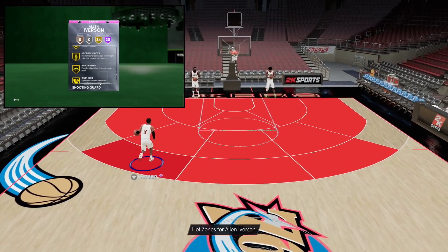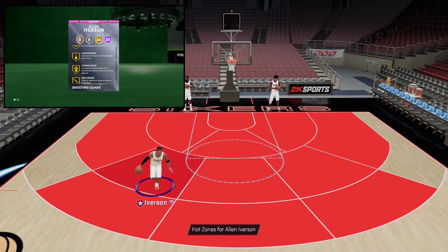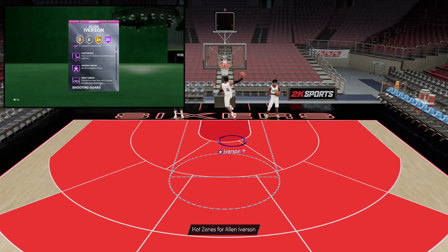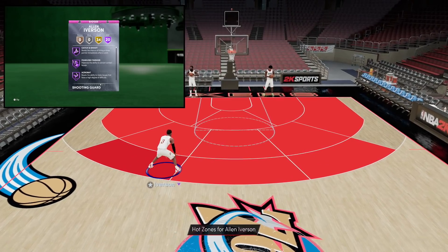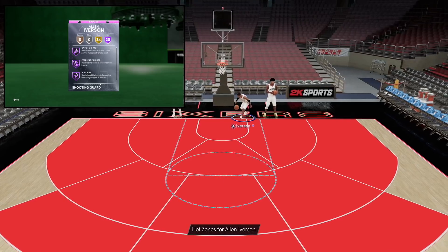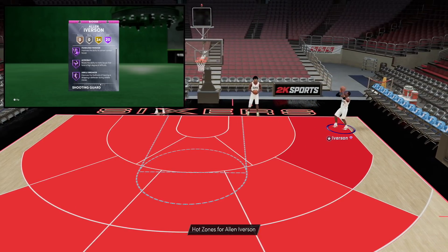What I really like about Hall of Fame Clamps is the old Iverson could not hold clamps whatsoever. Now we've got an Allen Iverson with Hall of Fame Clamps, Hall of Fame Range, Hall of Fame Handles for Days, and Unpluckable — so now we can really take this Allen Iverson to the top of his limits. His hot zones are the exact same as the old card; he doesn't have anything in the corners, but we're still going to make it work.